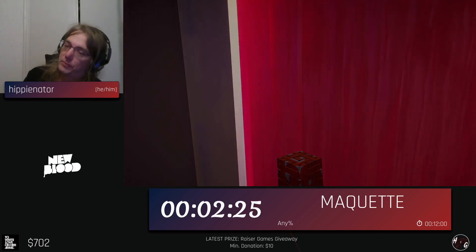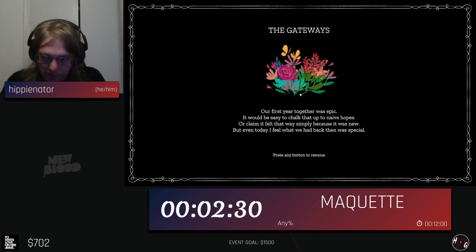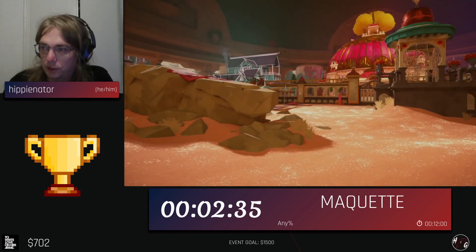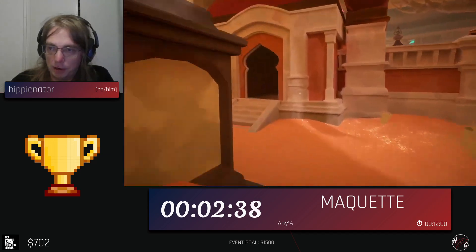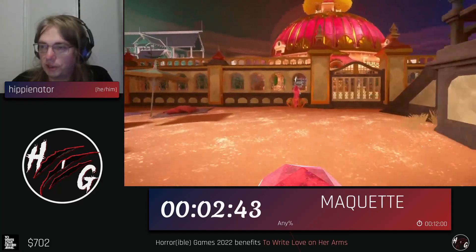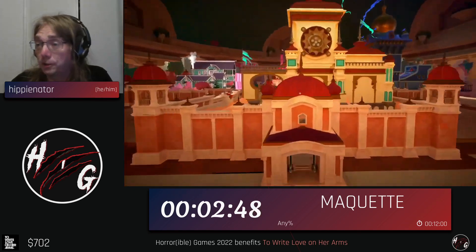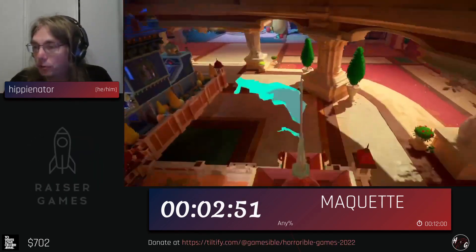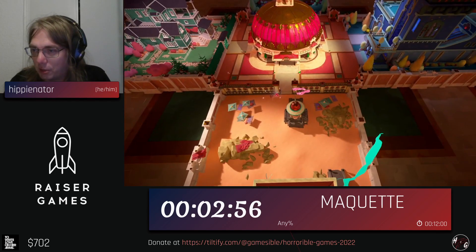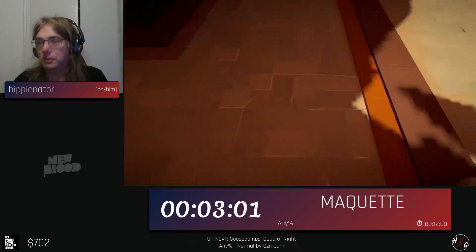There we go. The next level coming up — you're supposed to end it by grabbing a gear and putting it into the maquette, which will trigger a small camera fly through the air to hit the end of level trigger. But the end of level trigger is actually still up in the air, so we can skip getting the gear. Sometimes it doesn't want to jump. There we go. And that's the end of the level.